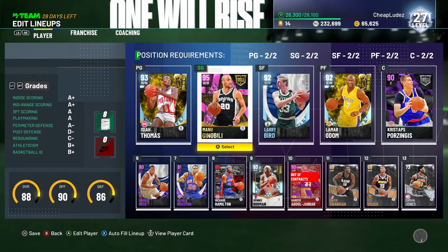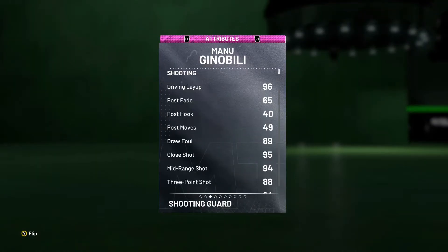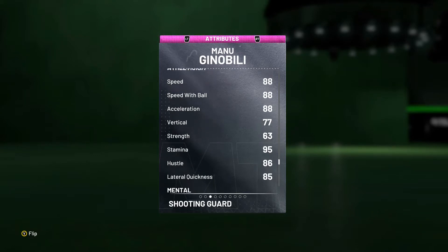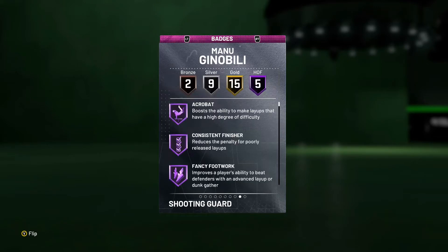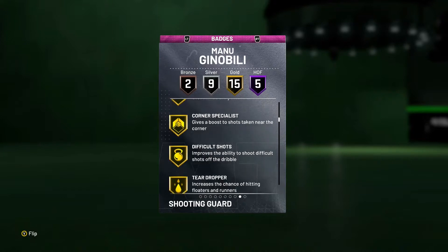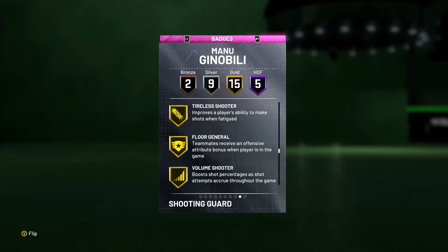Welcome back to the channel, it's your boy Cheap Ludes. Today we're doing a gameplay with the Pink Diamond Manu Ginobili idol card — six foot six, 205 pounds, pretty solid stats. 88 three-point rating, only a 70 driving dunk, but you don't expect Manu with his bald spot to be dunking. He has gold catch-and-shoot, difficult shots, dimer, tight handles, hot zone hunter, and floor general, which is actually a super clutch badge.